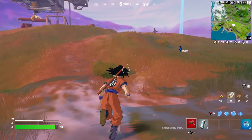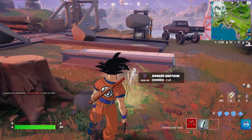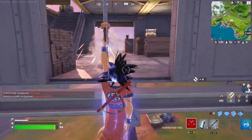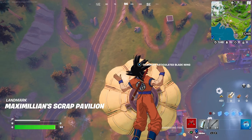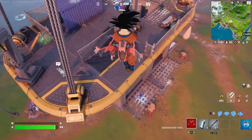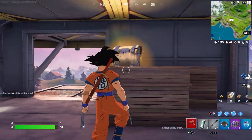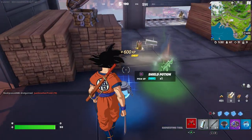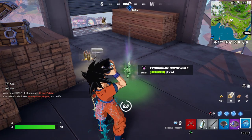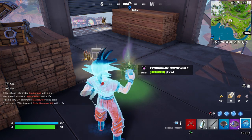Go right there and also try to find a ranged gun. If you don't know what weapon it is, it's called a Comeback. There's the Ranger — that's good enough, that's all I need. Make sure you heal yourself with some shield, because people will try to eliminate you. You want to make sure that you are prepared.